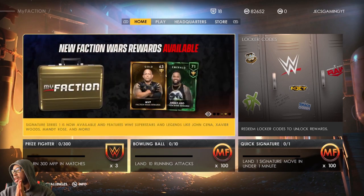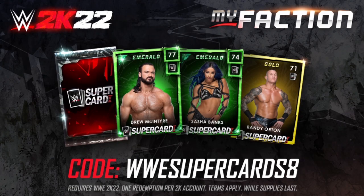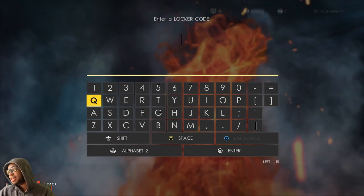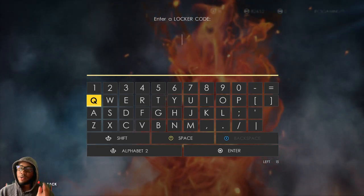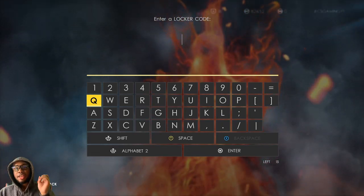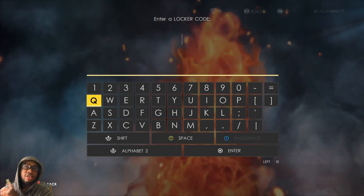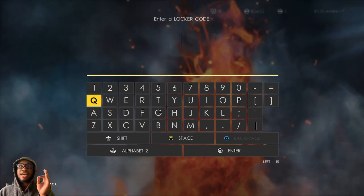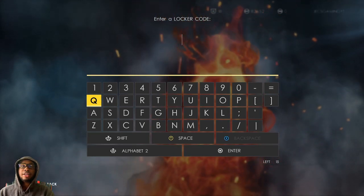Here is the locker code. Let's just get into it. So it comes with an Emerald Drew McIntyre, an Emerald Sasha Banks, and a Gold Randy Orton. Like I said, I know it's nothing great, but I need you guys to understand — we're not going to see Diamonds or Amethysts yet. It's going to be a while until we get those because it's the top tier. You'll understand more about that in tomorrow's video. But we should start getting Sapphires and maybe Rubies next week.